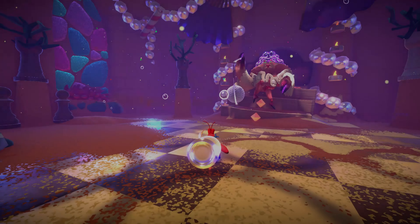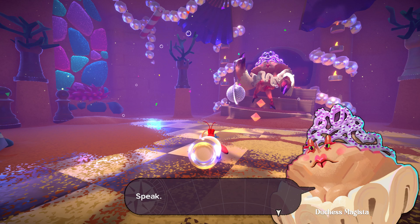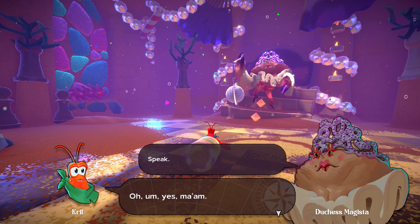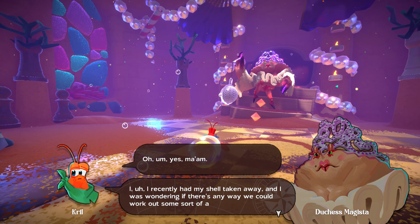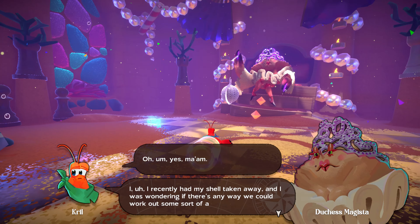Now this character right here is seen to be the main character, and upon meeting them they will give you a task. This task seems perilous, but you can do it. You're a crab. So get it done.